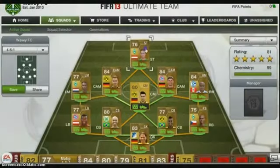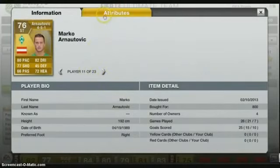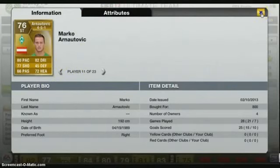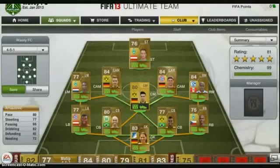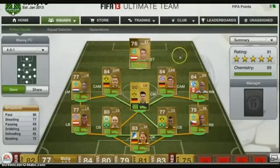Last but not least, Marker Anatovic — 800 coins. This guy has scored 10 goals in seven games for me, which is amazing. He's 192cm, which is pretty big for a striker. He's got 80 pace, 82 dribbling, 72 heading. That's it guys — this has been your guy Yoni HD, I'm out, peace.